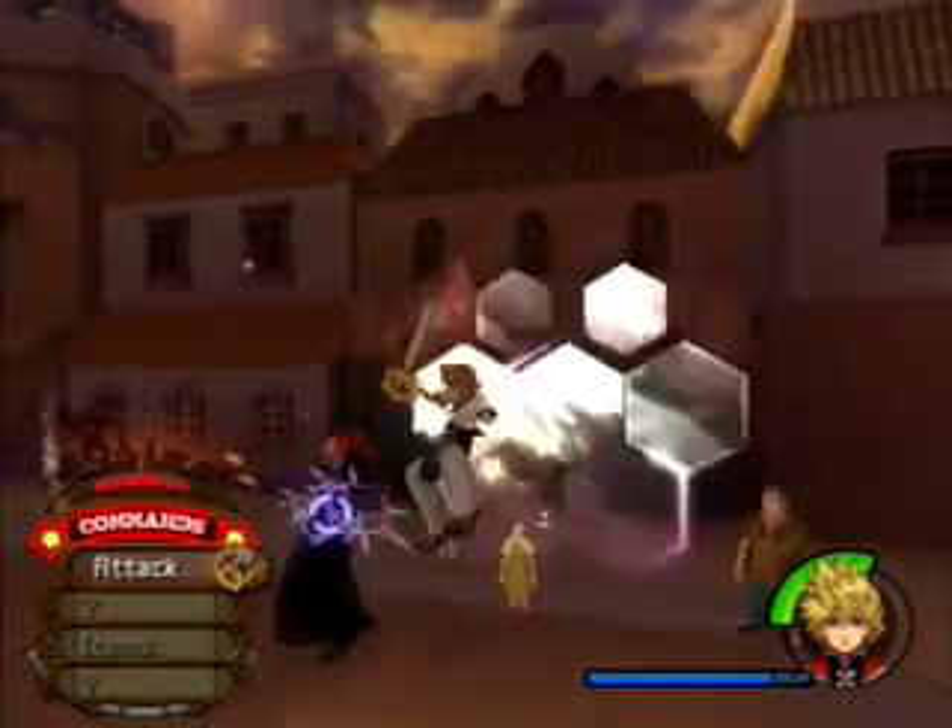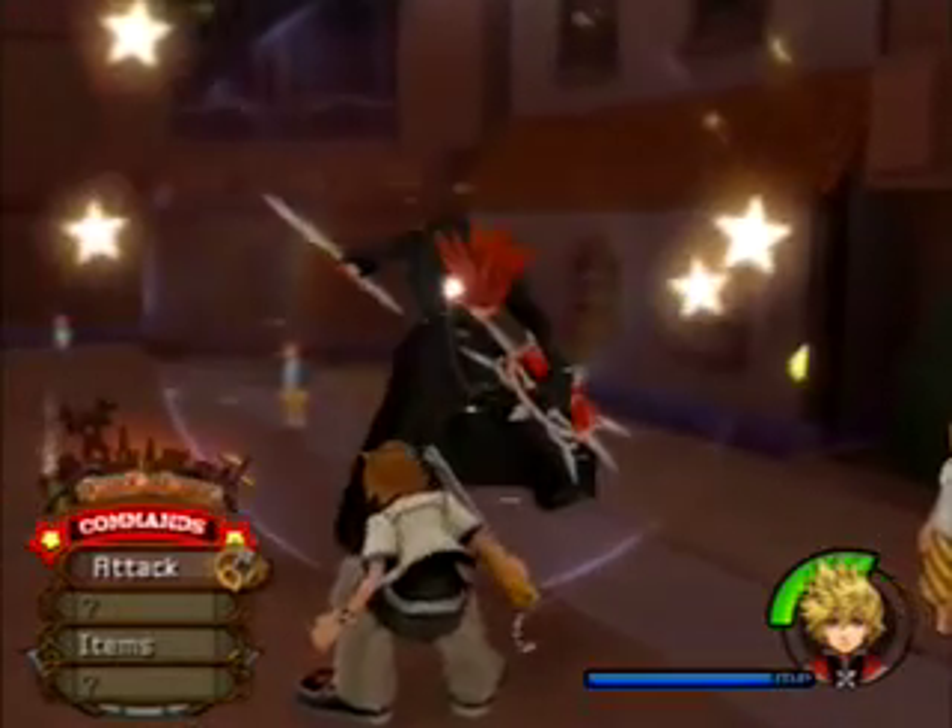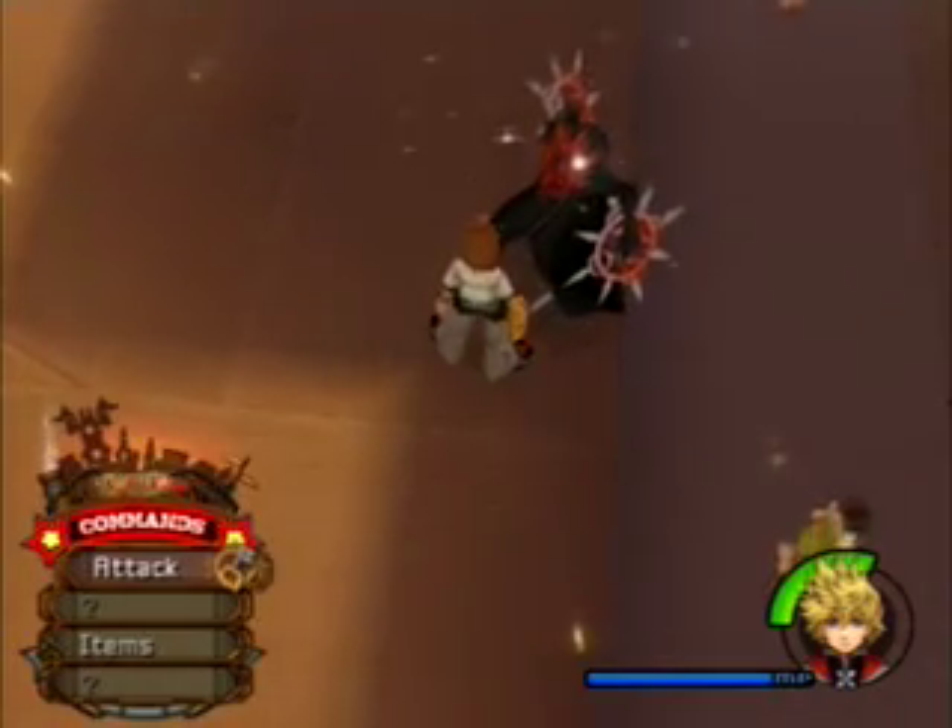And then get the second hit out once he's taken the second step, so that your big swing finisher will still hit him. And then like you saw there, I have to use a ground combo and then immediately launch into an air combo, so that my finisher would stagger him before he could use his little invincibility state.